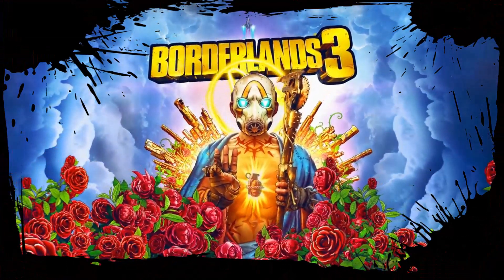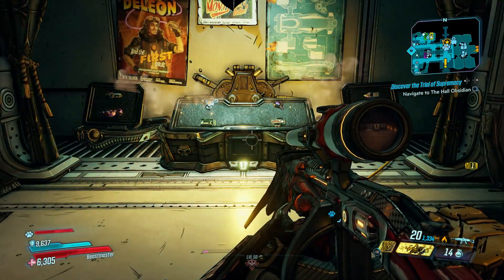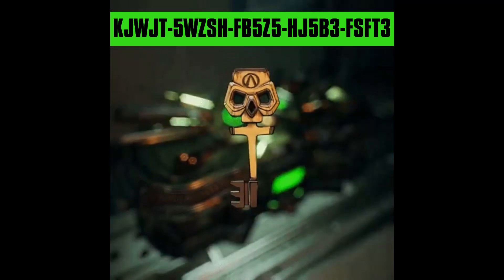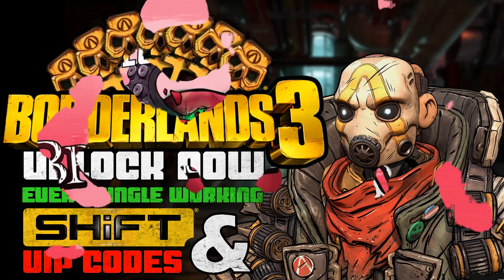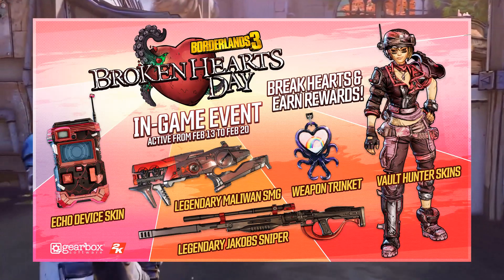I'm back with another Borderlands 3 video and this time I'm bringing you guys the latest golden key shift codes. You'll find those on screen right now and they're also in the description down below. If you're looking for some more keys and codes you can always check out my previous video, but don't forget we currently have the broken hearts day event and you don't want to miss out your chance on getting this legendary gear.